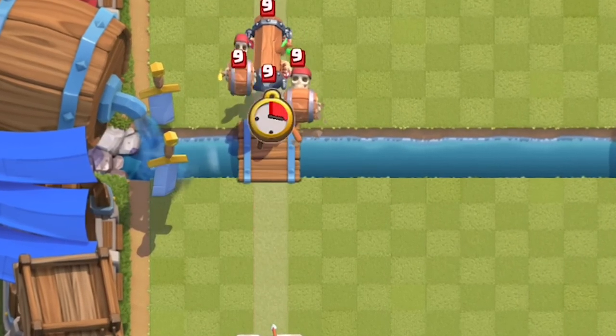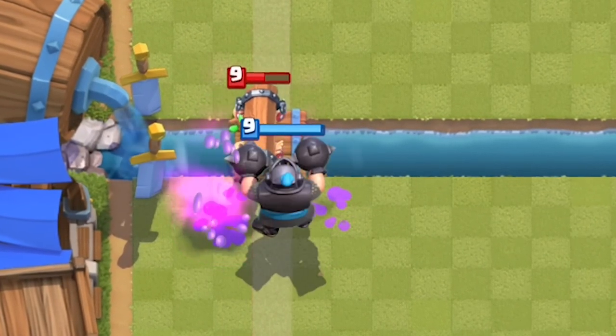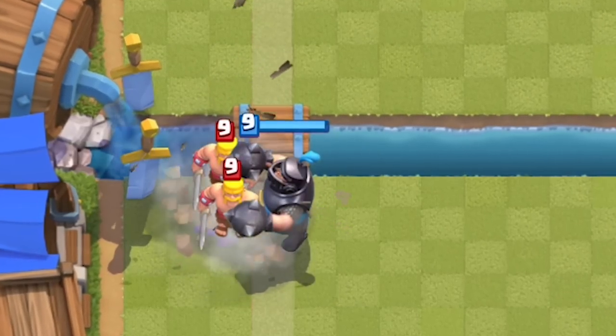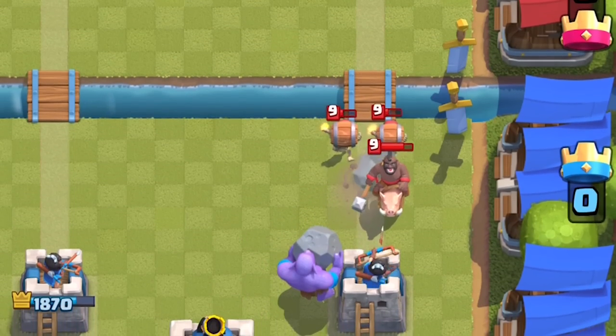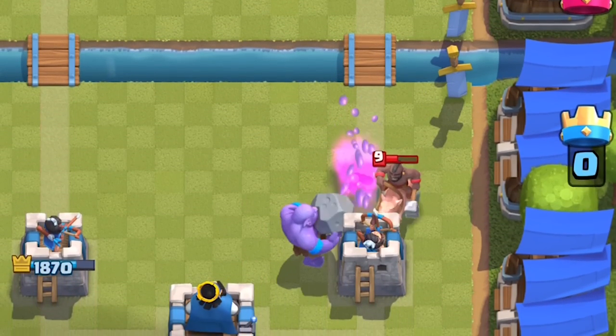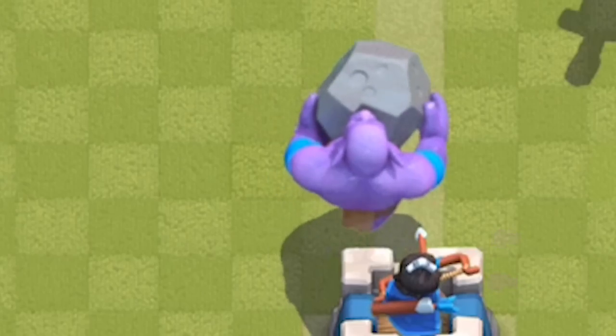Mega knight has always been able to destroy units when crossing the bridge — it doesn't even matter if there are tanks in front of the wall breakers; they just disintegrate, evaporate, disappear under the mega knight. Bowler is another unit that wrecks almost everything on the ground because of knockback — even tanking for the wall breakers is not going to protect them from the gentle purple giant.